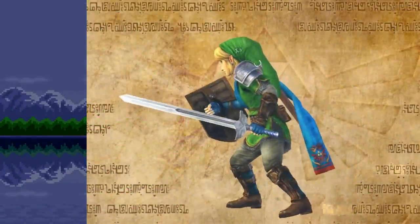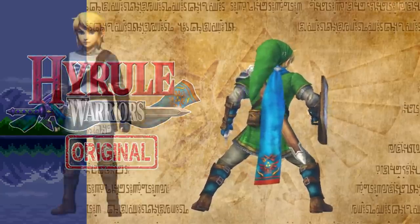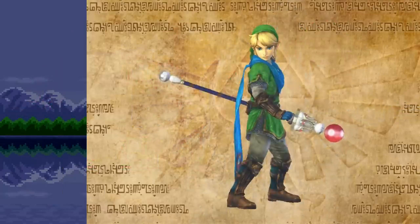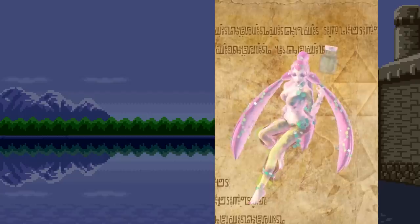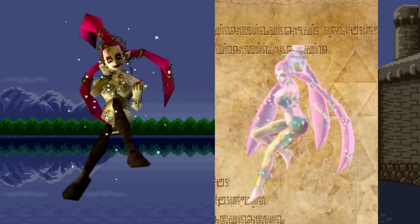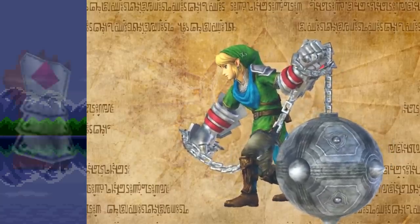Link's Knight Sword is a Hyrule Warriors original design, however it is built around matching the Hylian Knight's uniform that he's seen wearing at the beginning of the game. The Fire Rod seen here is also very original, however it is built to match the A Link to the Past Fire Rod. The Great Fountain Fairy seen here is built off the Ocarina of Time Great Fairy design. Next up we have the Silver Gauntlets, which do come from Ocarina of Time.